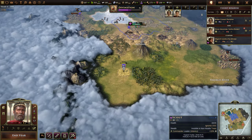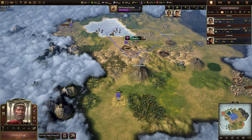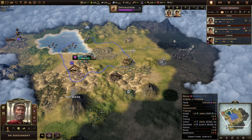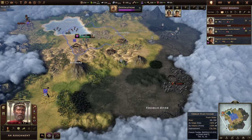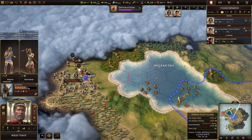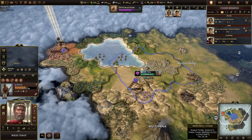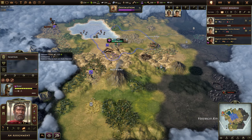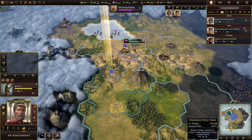I'm sure there are people saying we shouldn't have built a wonder so early, but come on — it's awesome. Now we might want to bring our scout back to make sure our settler's safe. I don't know if settlers can be stolen. Let's go clear these barbarians out.